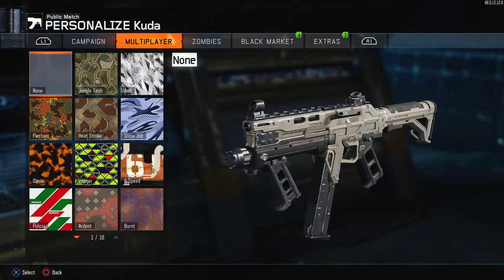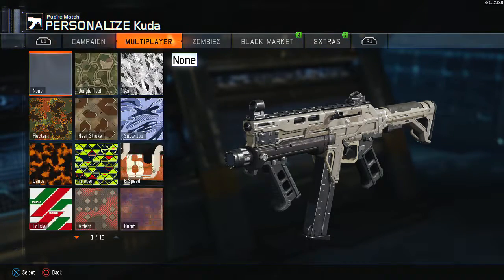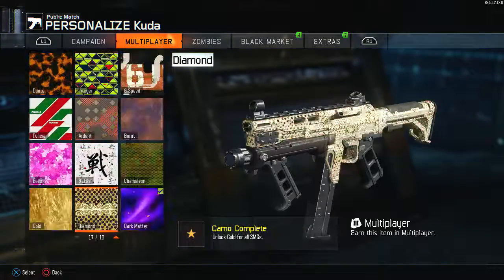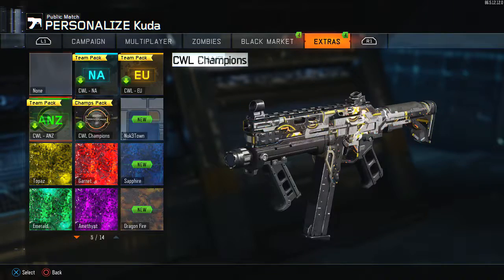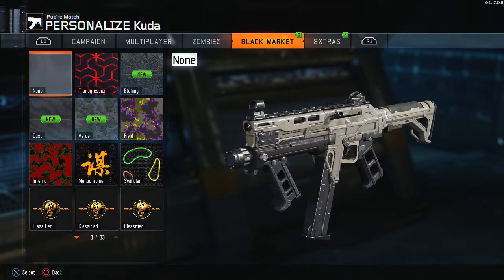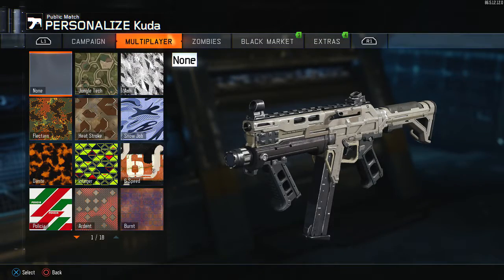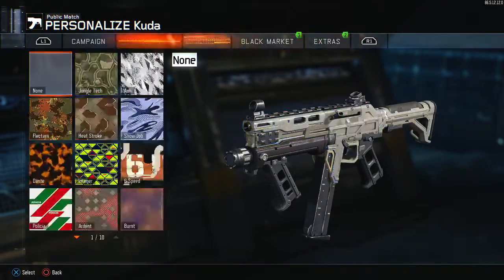Right here, these camos — there's campaign, multiplayer, zombies, black market, and extra camos. What I will be showing you guys today is all the multiplayer camos and all the extra camos, besides these that you basically have to buy for. Not going to do that. These are the camos you can basically get in the game without paying money. Besides these camos, which are DLC 5, but it's actually just really cool to showcase because they are pretty dope.